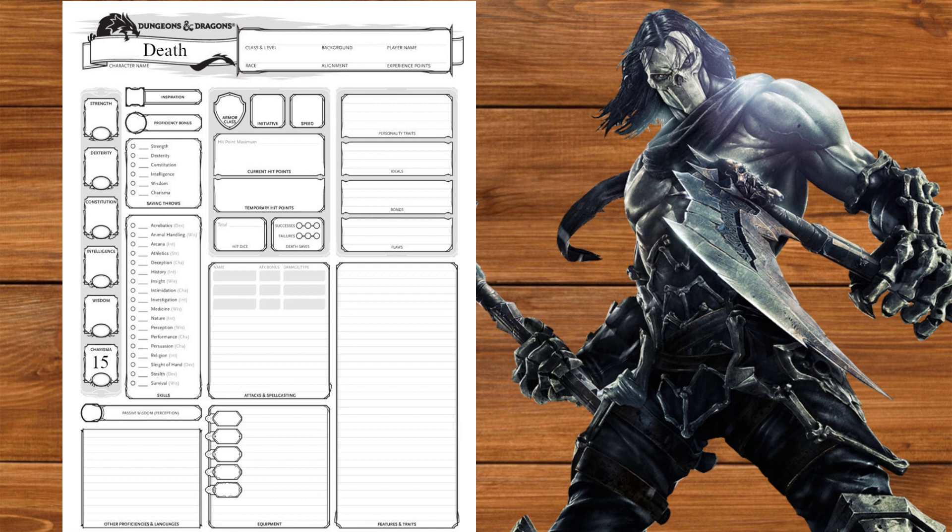Using Point Buy, we'll make Charisma 15 — he was an edgelord back when that was still considered the epitome of cool. Next we'll make Dexterity and Constitution 13. He's squishy, and even though there's a lot of parkour, the dodging in this game kind of sucks. We'll make Strength 12 — he does a lot of jumping, pushing, and pulling — and we'll make Wisdom and Intelligence 10. We don't need either, but neither really feels like a negative.